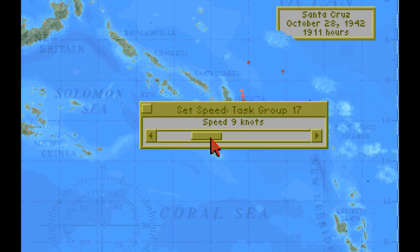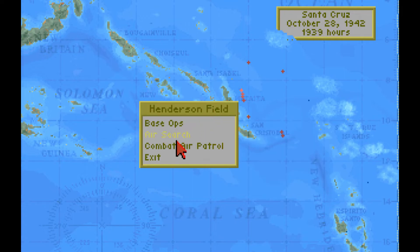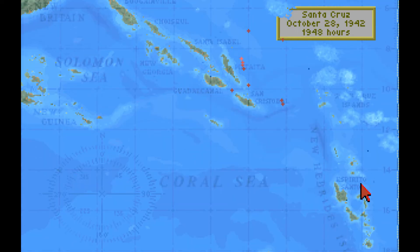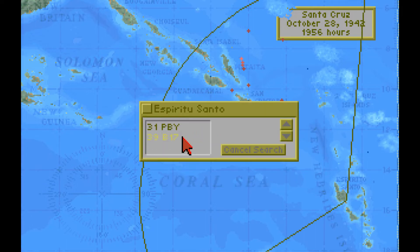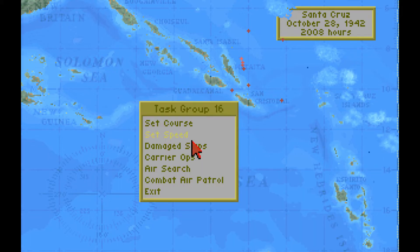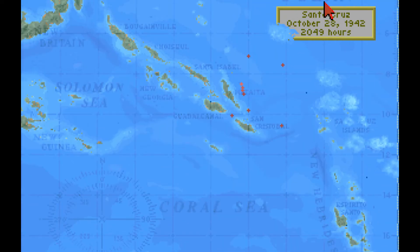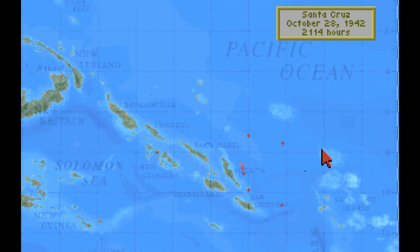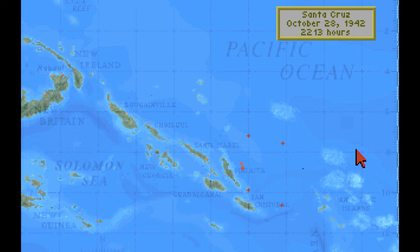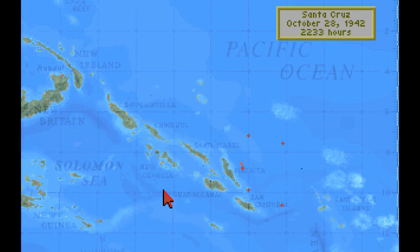Task Group 17 sets course north-west and slows to 9 knots for the night. Henderson Field adjusts its air search north-east. The damaged Task Group 16 sets course west at 8 knots for the night. October 28, 1942 saw great work by the air groups, with a number of battleships and destroyers sunk, and possibly a carrier. It is only overshadowed by the previous day's success, but each encounter confirmed the enemy carriers are out of the battle. Task Group 17 increases speed to 25 knots to begin tomorrow's pursuit.